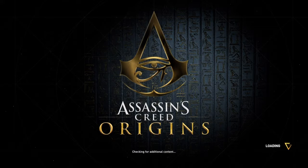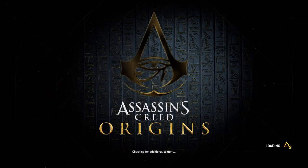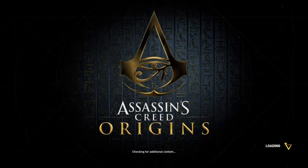Hi everybody, welcome back to my 100% walkthrough of Assassin's Creed Origins. On this video we are going to be doing another location — it's a statue actually, a Ptolemy statue, the second one in Canopus Nome.